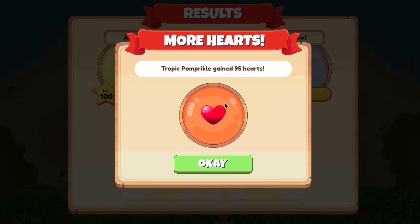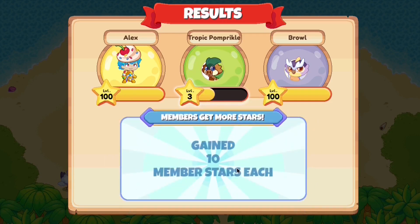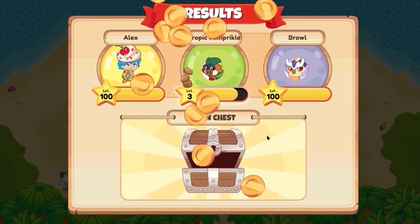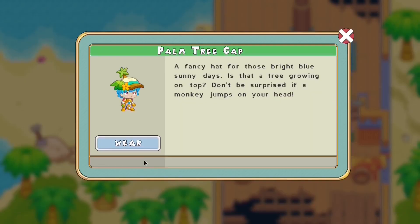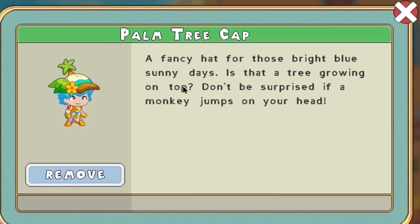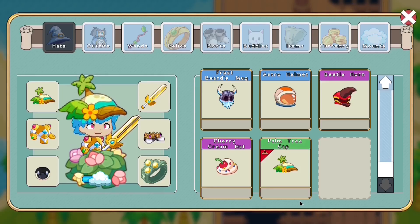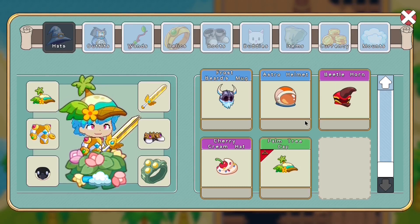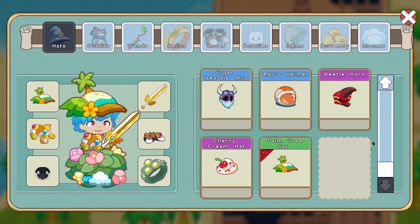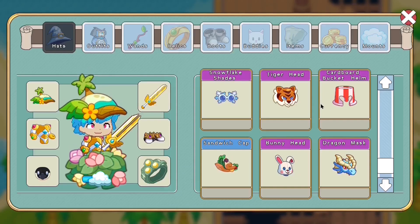Now let's take a look at the palm tree cap. Prodigy actually changed the season length for every membership box, which is quite interesting. The other item we got was the palm tree cap — yes, it seems to be made of a palm tree and is a cap. Its description reads: 'A fancy hat for those bright blue sunny days. Is that a tree growing on top? Don't be surprised if a monkey jumps on your head.' This hat is completely useless with zero health given, so do not wear it. The last membership box item — the dragon mask — had a health bonus of six, but this gives us absolutely nothing.